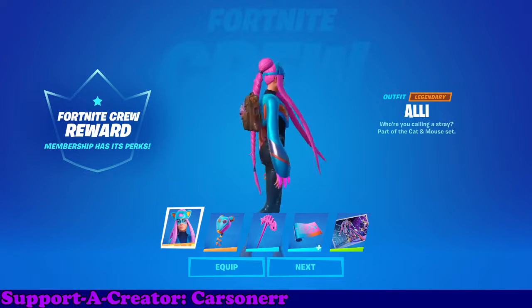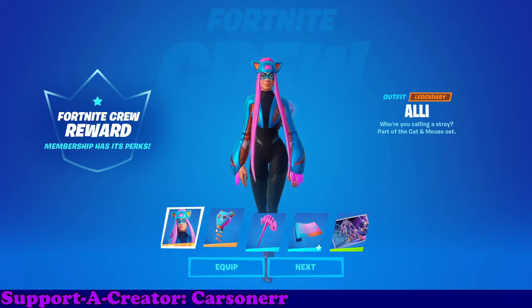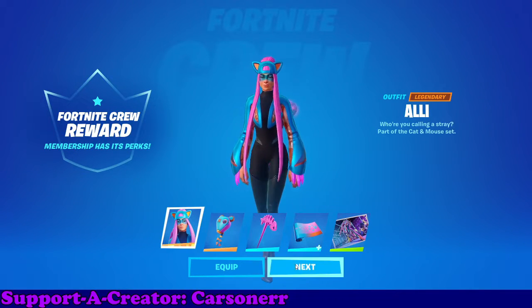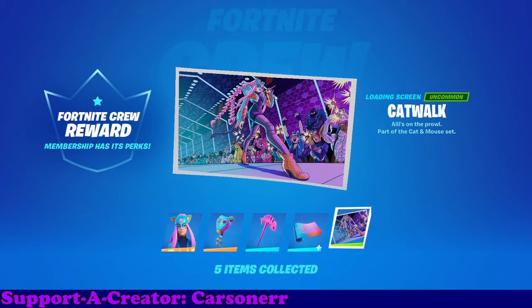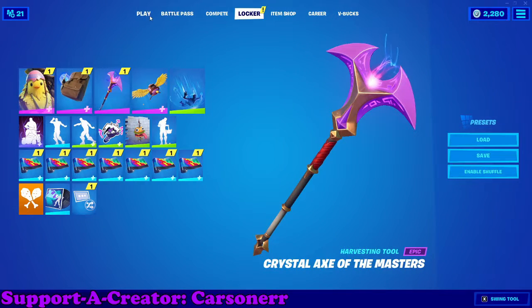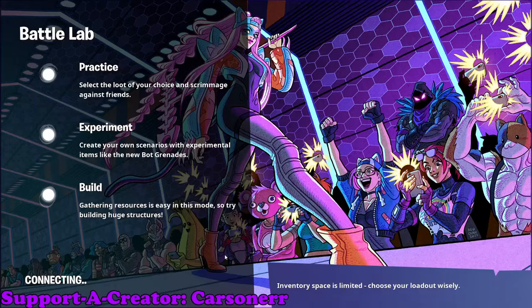Today is the last day of the month, meaning we get next month's crew pack skins. This is gonna be the April crew pack where you get Ali-Squee, Skelly Fish, Cat's Paw, and Catwalk. I'm going to equip them all and see you in game — I'm also gonna have to turn off performance mode.